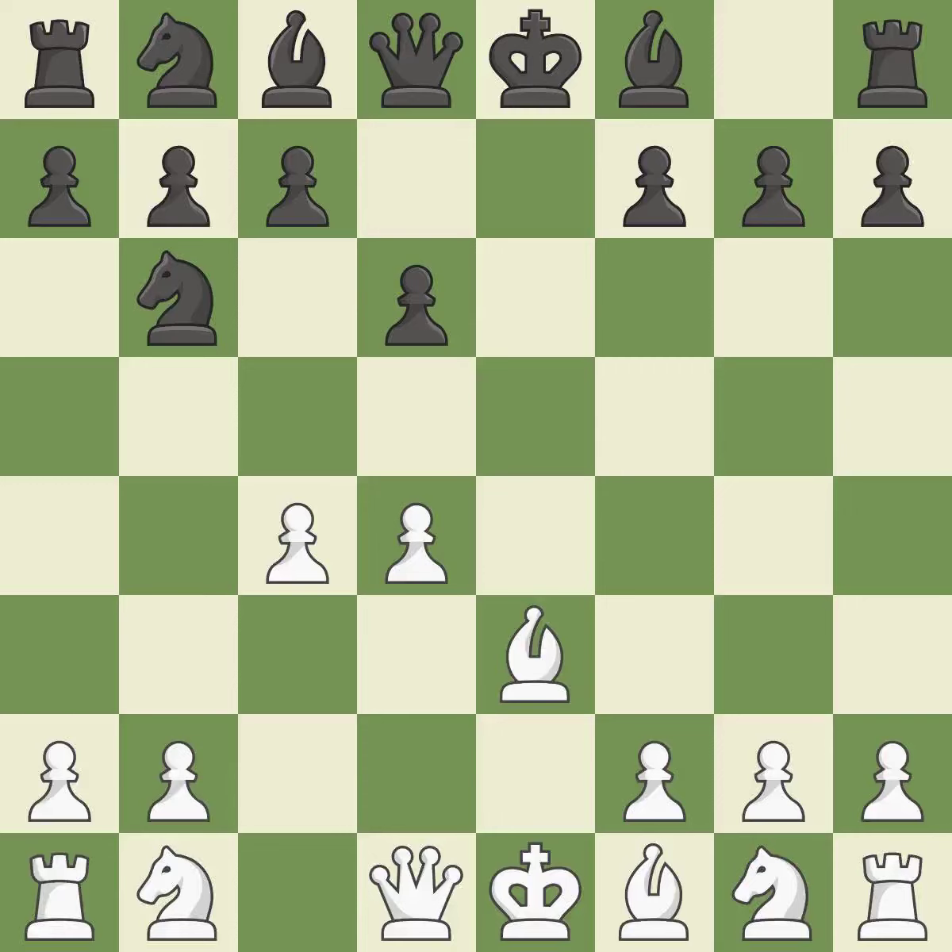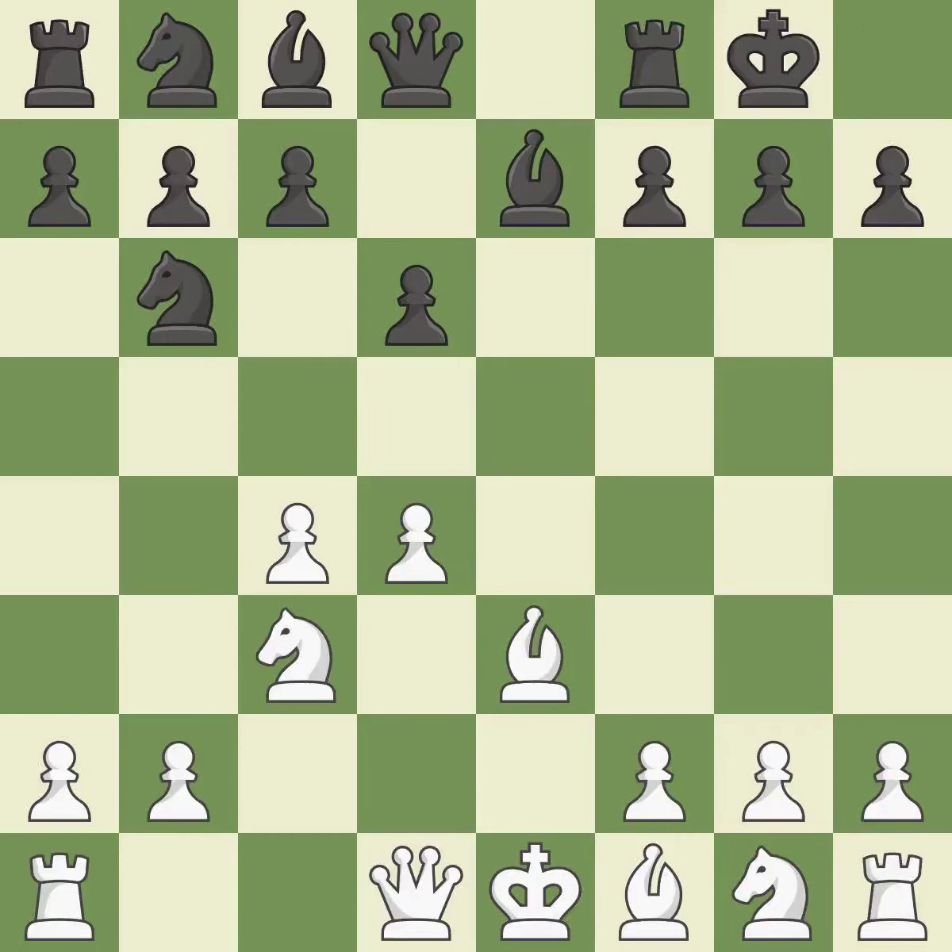A bishop moves out of its beginning square and into the action — it is quite good. This activates a knight from its starting square. Castling gets the king to a safer square, out of the center of the board, while also developing a rook. Castling kingside tends to be safer because the king is further from the center.